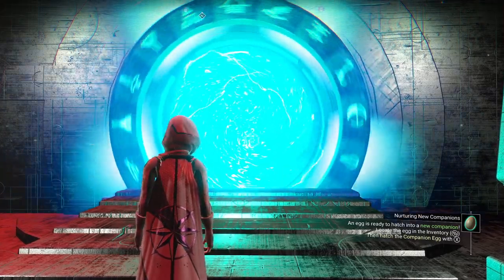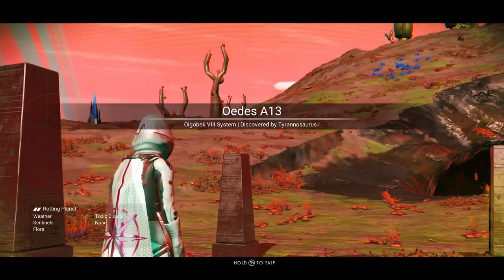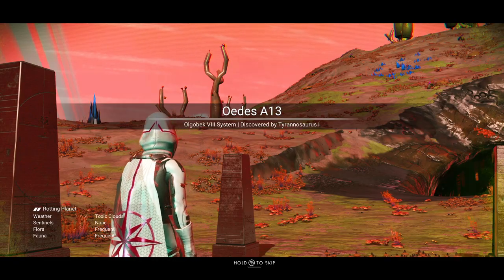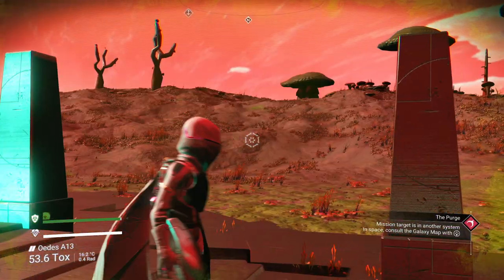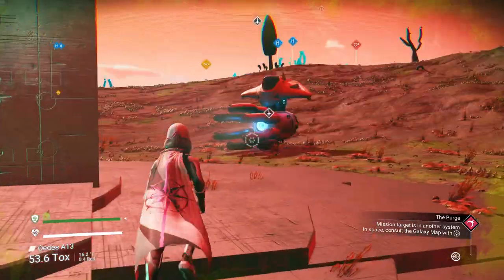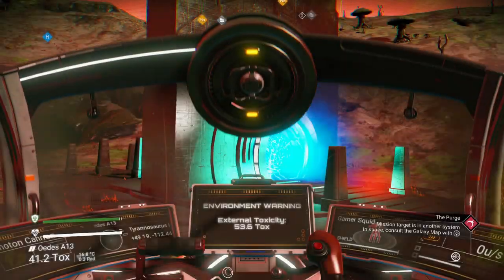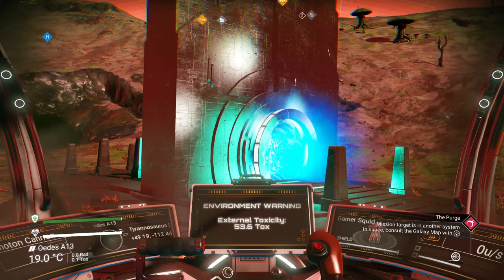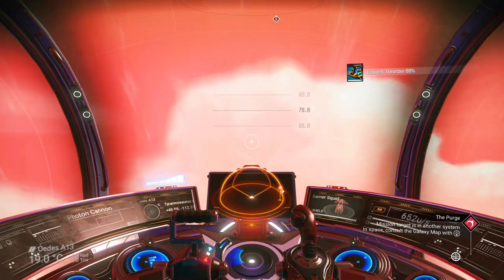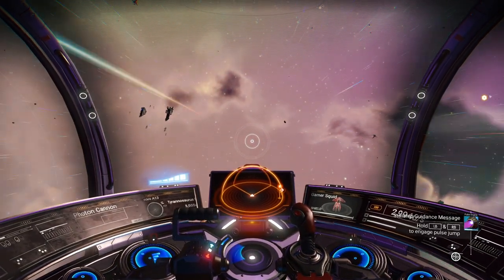Here we are — we've landed on the planet, and the original discoverer found this planet too, which is pretty awesome. This is the radiation planet you land on. You can hop in your ship, take off, and go into space to do your thing. If you enjoyed today's video, make sure you like, comment, and subscribe — it helps a lot and is greatly appreciated. I'll see you in the next video.